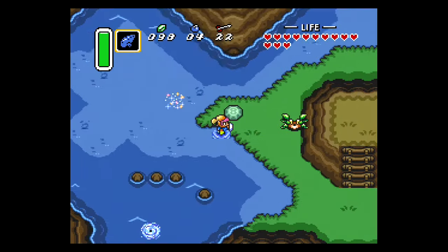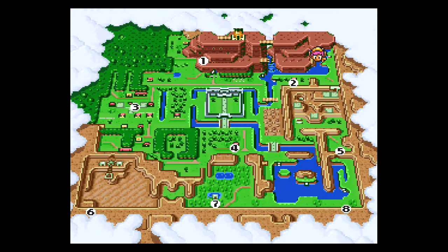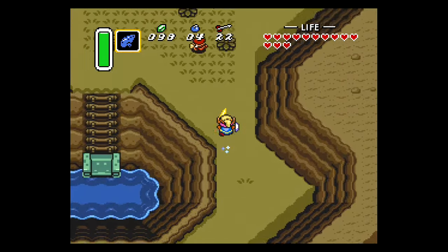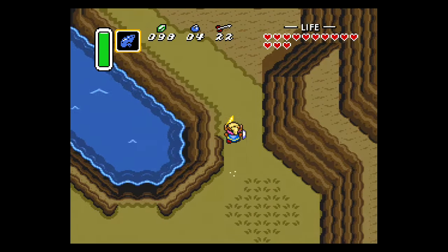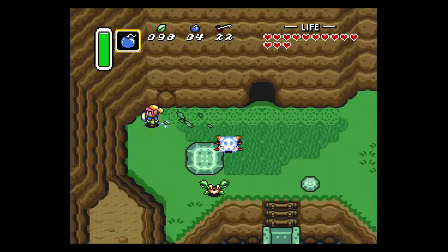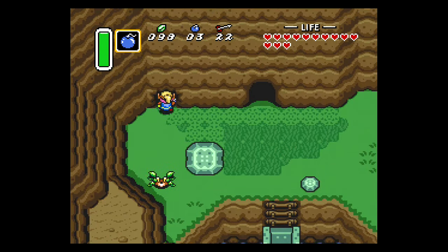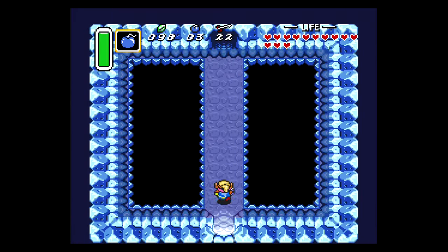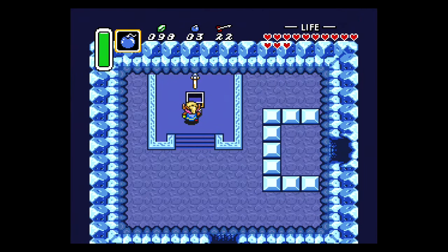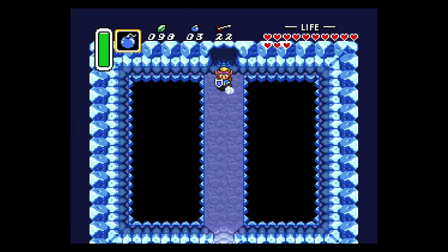From here, warp back to the Light World and use the Flute to fly to point number eight in the bottom left corner. We're going to head to a cave down here that has the Ice Rod. You do need at least one bomb to open this wall, so bomb this suspicious-looking crack in the wall. That blows up and reveals a cave — go inside and you can get the Ice Rod. On the other side of this cave there is a mini fairy fountain where you can pick up a fairy if you need one. With the Ice Rod in tow, it's time to head to the dungeon.